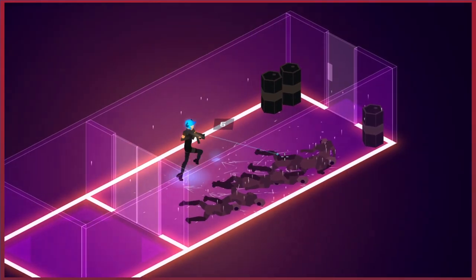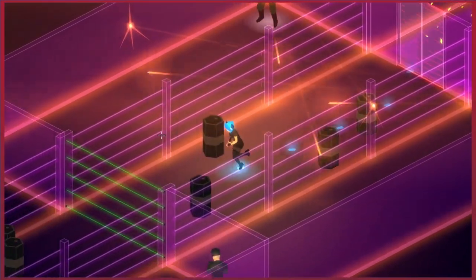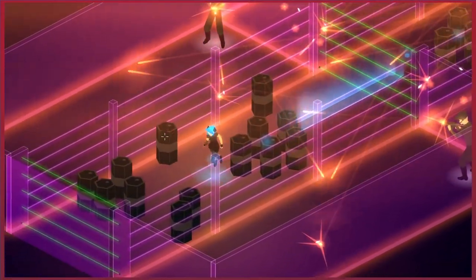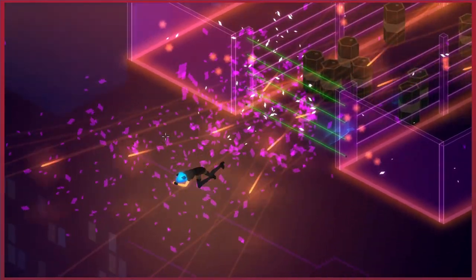I'm almost out of ammo already. I think for this one we just have to run through — run and then teleport and then go around the obstacles and then dash. And there we are, we've broken through a window to our freedom.